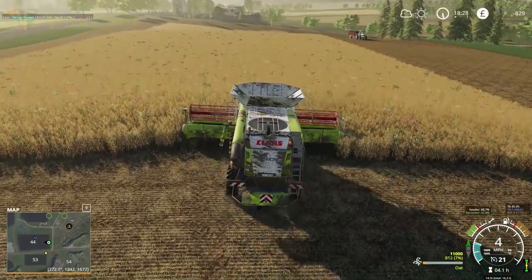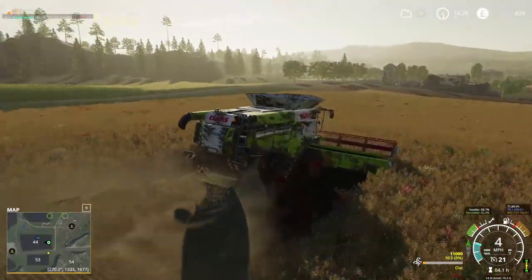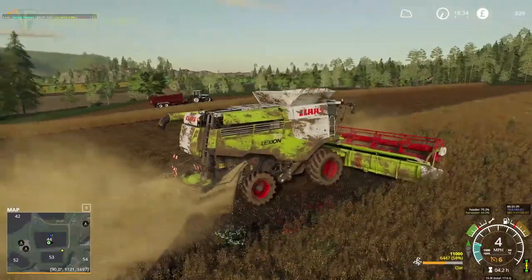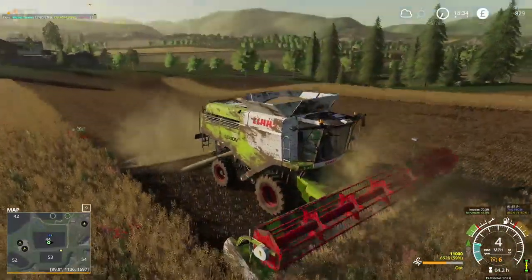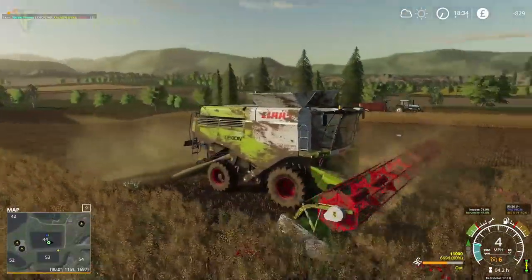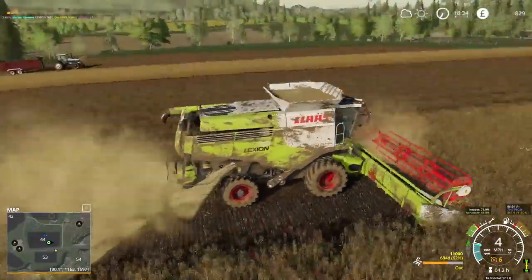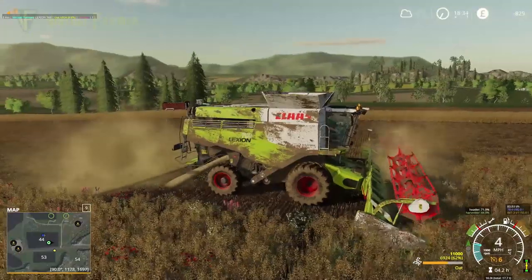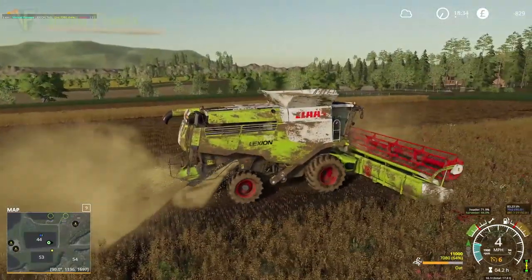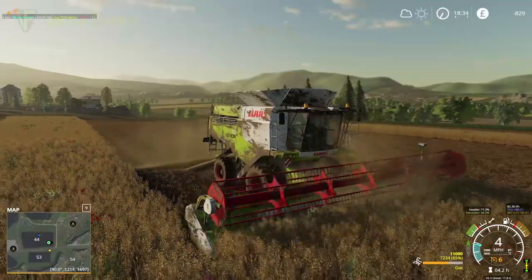The field is nicely opened up and we're at 60% done. There's not a huge amount of field left to go. Judging by the time we've spent, we'll wrap this field up and call it there. It won't quite leave us enough money overnight, but we still have one more outstanding contract — field 50 — and we'll probably get the Class Lexion doing that next time to eke out that little bit extra before the game day rolls over.